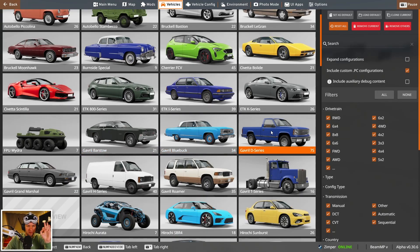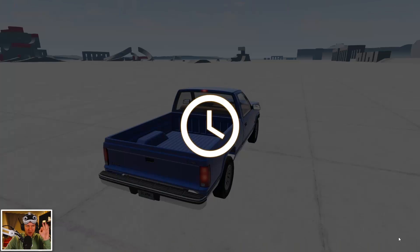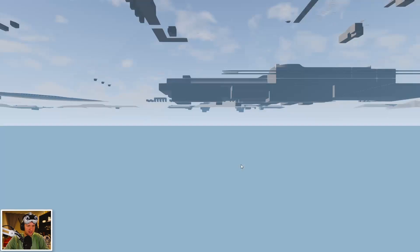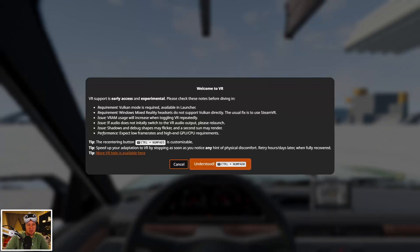Select any car you want before you start your VR experience. I just love my ETK with leather and other stuff on the roof — it's just amazing. All you have to do is push CTRL Numpad 0, and then the game will ask if you want to start VR.